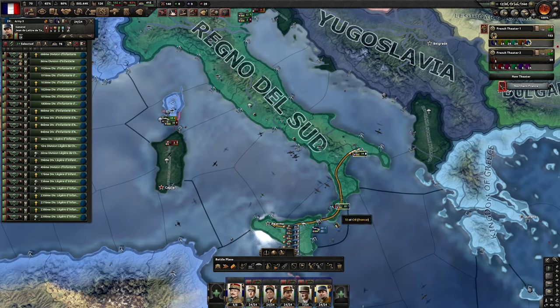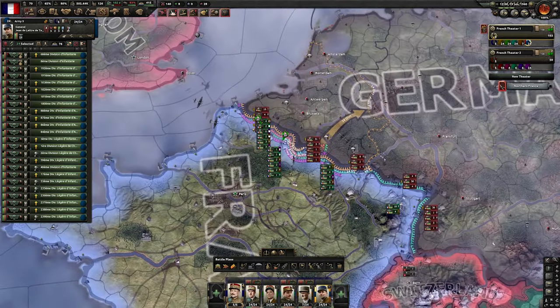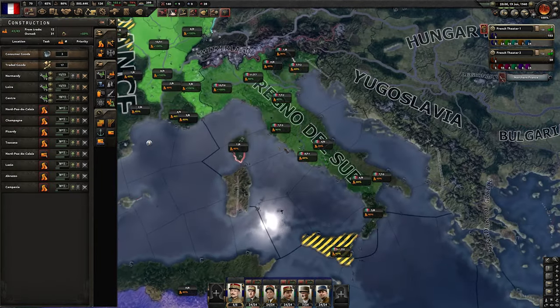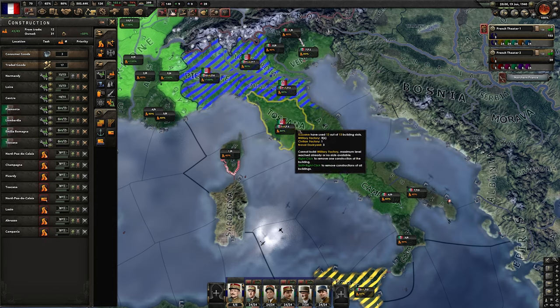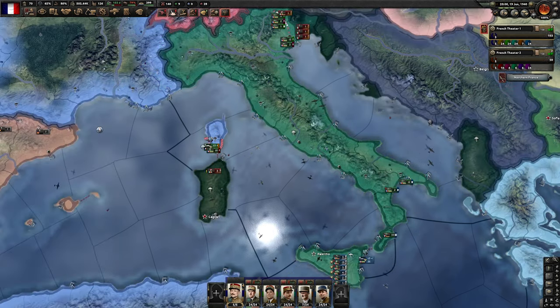The main army that we freed is this one. With this army we want to prepare a naval invasion of Germany, so we're going to start sending them up here. At this point we also want to start building military factories in Italy to decrease their autonomy — we can start building military factories everywhere in Italy. We'll finish ours first, but then we can build more in their land.